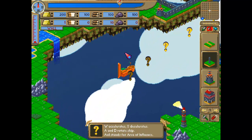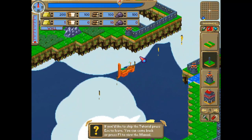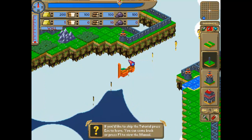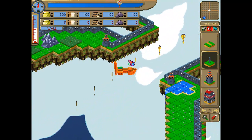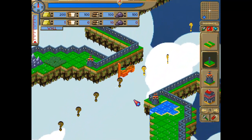AOI stands for area of influence — okay, that's good to know. S decelerates, yep. If you'd like to skip the tutorial, press escape to leave. You can come back, or press F1 to view the menu. Consult the question marks for info; dark question marks have already been read.